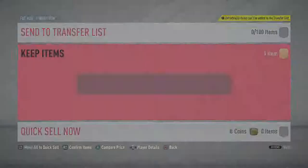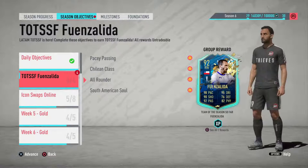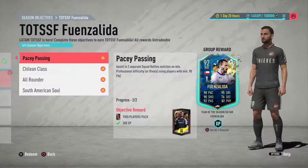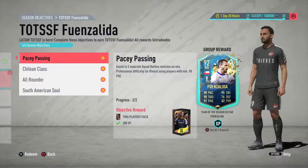Last but not least — I'm not even going to mention the name — but this guy. We'll start with: assist in two separate squad battle matches on professional or rivals using players with minimum 90 pace. Very simple — if you've got a 90 pace player, put them up front, get an assist. Get them to take corners or free kicks and pass it that way. This one just happened naturally; I didn't even realise I was going for it.